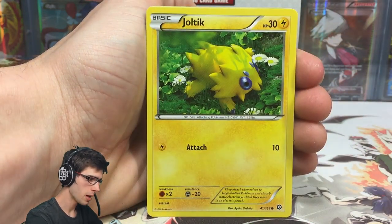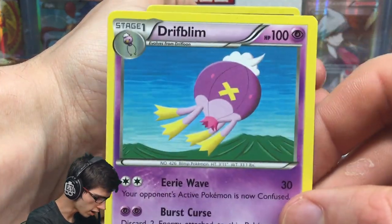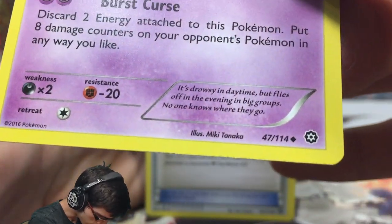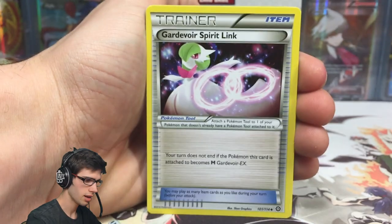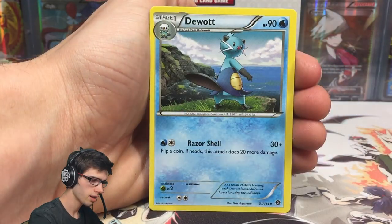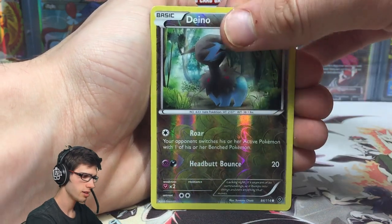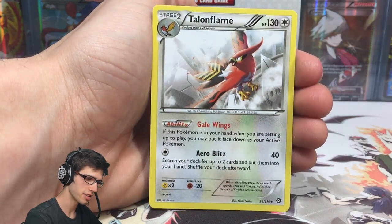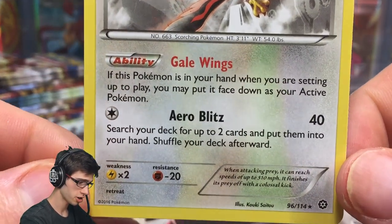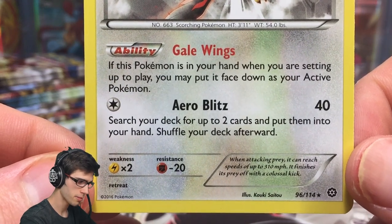We've got a Joltik, a Mantine, a Driftblim — that definitely looks like a holo art. It's kind of got the lines in the background, it's very plain. The artist is Mickey Tanaka — never heard of that one before. We've got a Guardianite Spirit Link, a Dwebble, a Dino reverse, and a Talonflame. This is a pretty good pull — it has the ability Gale Wings, which shows a lot of potential.